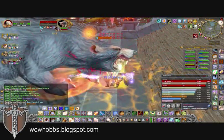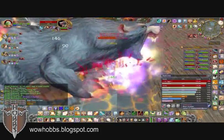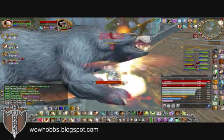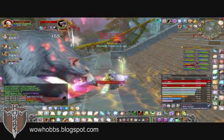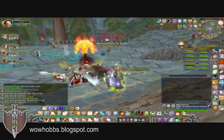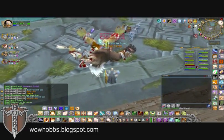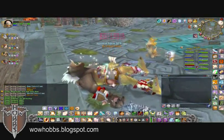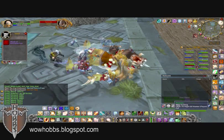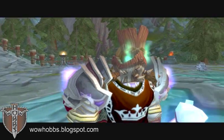One thing you'll notice when he's in troll form is he will charge random party members, just like Attumen in Karazhan's first boss. It's not that you're losing aggro, it's just that he'll do a random charge from time to time. Tanking him back and forth got him killed, and there are a couple other things you can read up online - like mages can use amplified magic because there's no magic abilities here. I'll have links on my wowhobs.blogspot.com for a full read up.